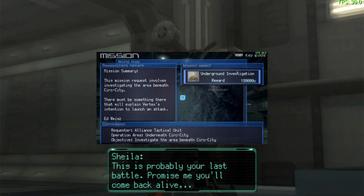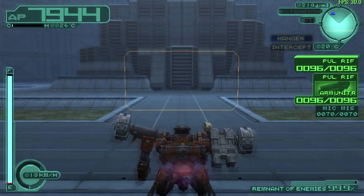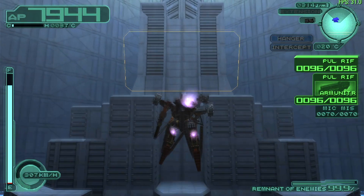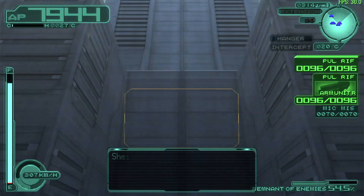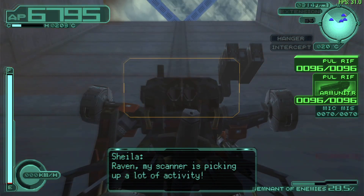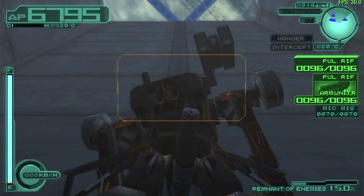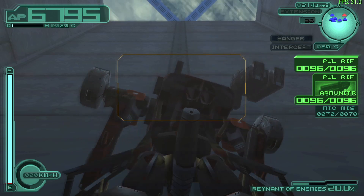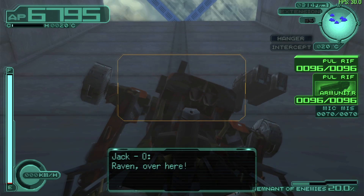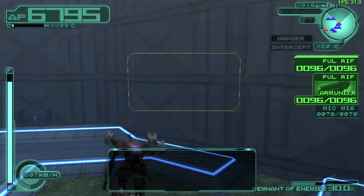I love how they reused the cutscenes for like multiple of these final missions — talk about being very savvy. So the best way to cheese this Pulverizer Rogue number one final ending is to head straight and then look up as high as you can. Once Jack starts talking, you can head out and start looking for the exit.